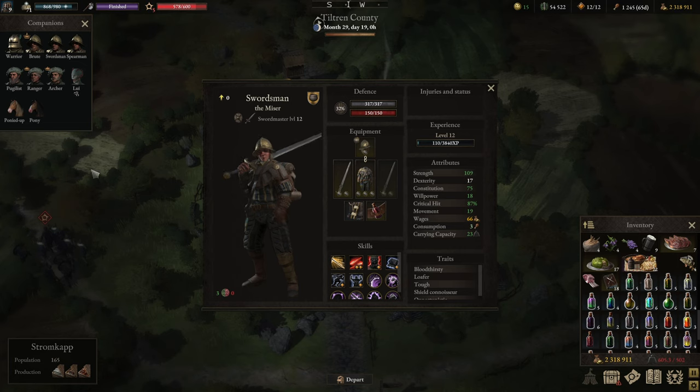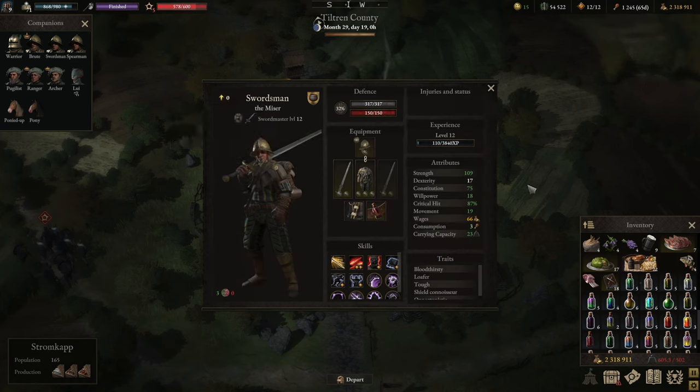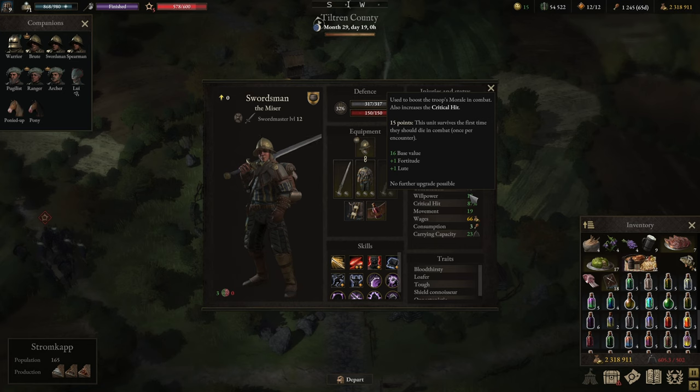Next up, we look at the second swordsman build — the miser — which is yet another damage build. We've downgraded to medium armor and are going with the direct Swordmaster build. This is not a tank build; it's more of a bruiser build. We're still rocking around 30 to 35 guard. You can increase that using double guard with in-position oil if you want a tankier version, but I'm showing you the pure damage version.